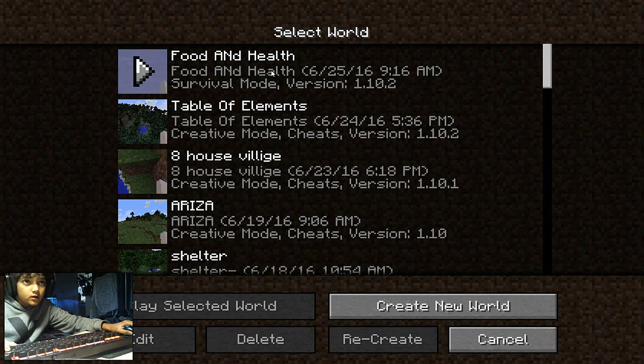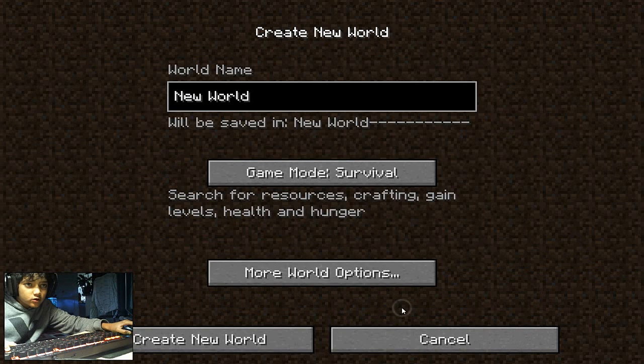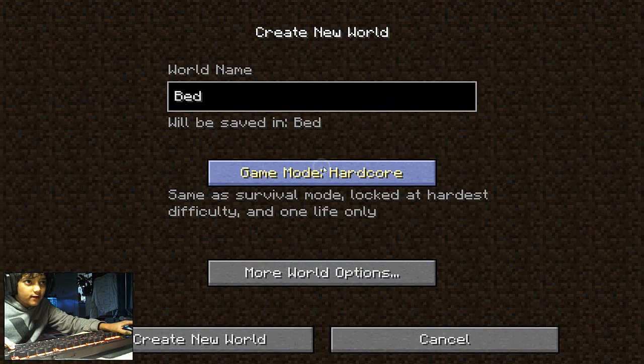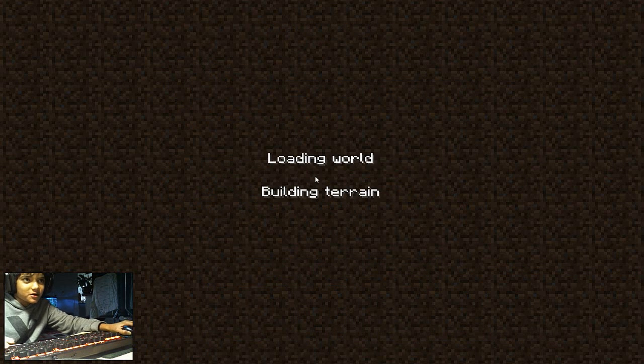Click on single player. I'm gonna click on create new world. I click on survival, then click on hardcore, and put on creative. Now click on create new world.